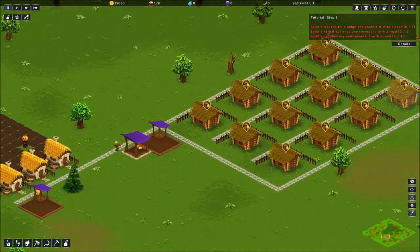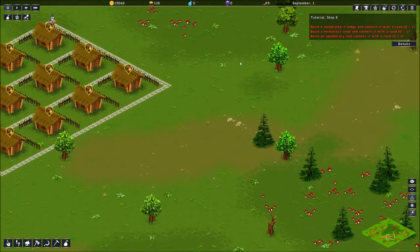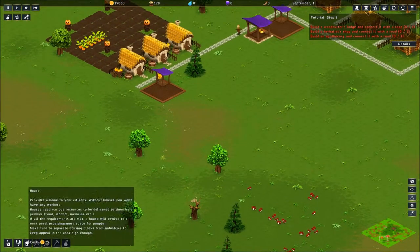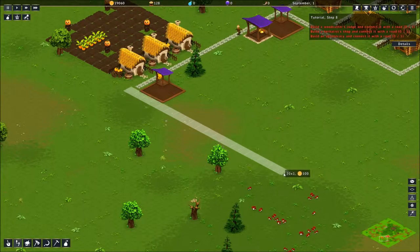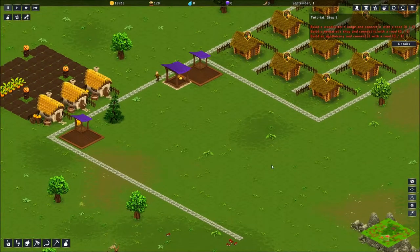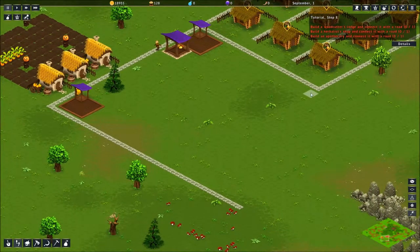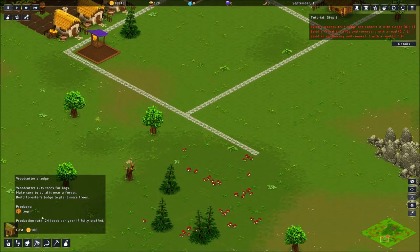The woodcutter's lodge is located under the Raw Materials tab. The herbalist shop is located under Industry — that's down here somewhere. The apothecary is located under Distribution. So let's pause so I can take some time to figure out how I'm going to do this. We have some trees and mushrooms down here — that would probably be a good place, but it's kind of far away. Let's start over here; we can move them down later if we need to. We're going to build out a road down here. I like things to be even — don't hate me.